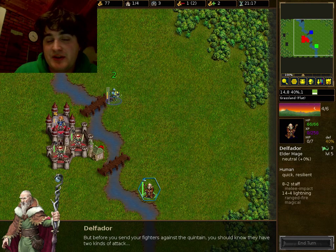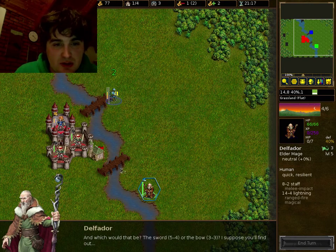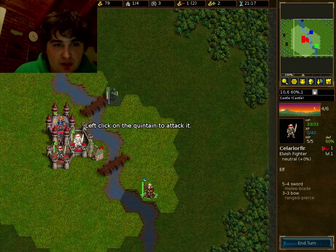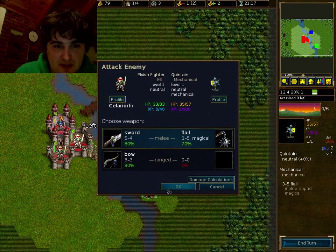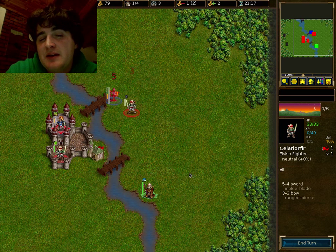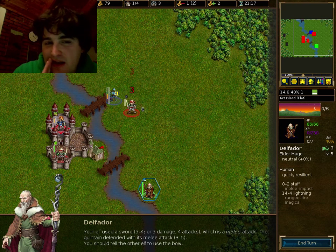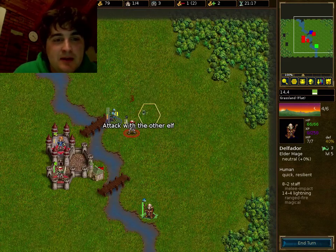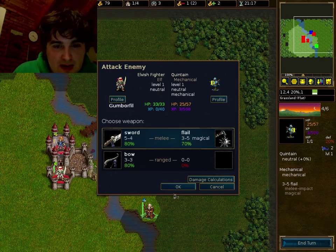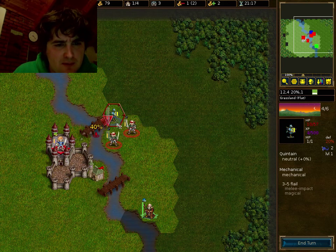Units heal very slowly if they're just sitting in one spot, but not as good as being in a village. Unfortunately Delfador is not going to help, so I have to send in my elves to beat up on this Quintain. Why am I a guy that can recruit elves? Well, that is a mystery only explained by the Heir to the Throne campaign — bit of a hint in the title, isn't there? Apparently Conrad can recruit elves. I'm pretty sure if you play as Lysar you can also recruit elves. Doesn't really make sense to me, but oh well.